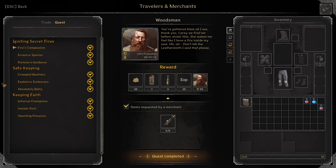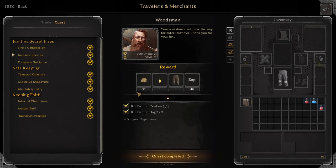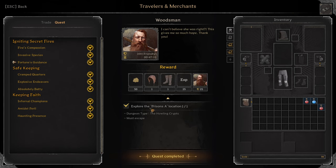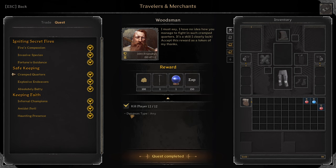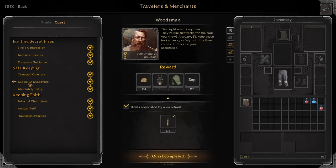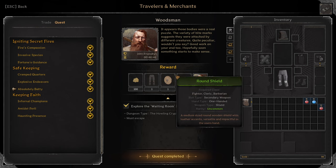The last vendor we have is Woodsman. First quest: Turn in five Campfires. Reward: Surgical Kit, three Explosive Bottles. Next: Invasive Species. Kill one Demon Centaur and five Demon Dogs. Reward: one Potion of Luck and one Green Heavy Leather Leggings. Fortune's Guidance: Explore the Prison's A location on the Howling Crypts and you must escape. Reward: Leather Cap Green, Green Dashing Boots. Cramped Quarters: Kill 12 players, any dungeon. Reward: Blue Warhammer and Blue Crystal Ball. Explosive Endeavors: Turn in seven Explosive Bottles. Reward: Epic Lantern, Blue Forest Hood. Absolutely Batty: Explore the waiting room location in the Howling Crypts, must escape. Reward: Blue Demon Clad Leggings and Green Round Shield.